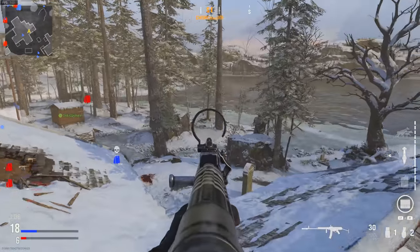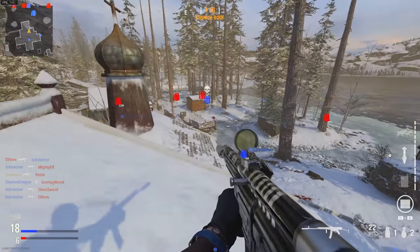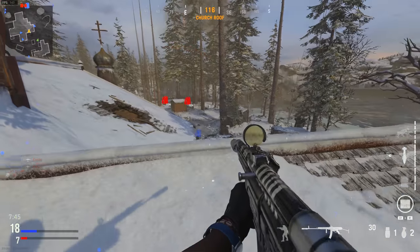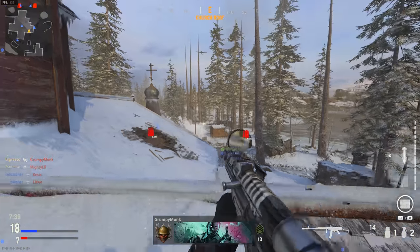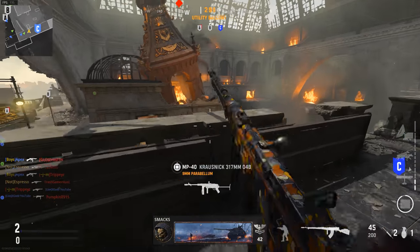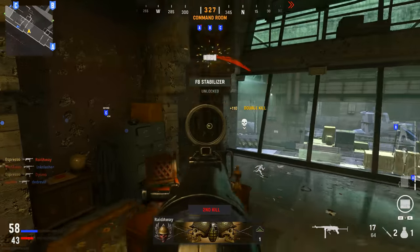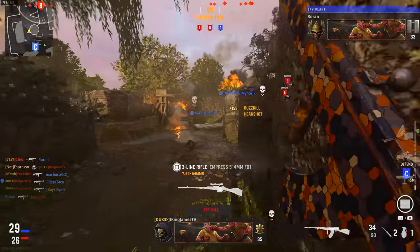Now getting into gameplay: each map has one or two main power positions that let you control the entire flow of the map. On Demyansk, the top roof of the church overlooks the river valley toward B flag — you can pick off enemies and force them all the way around to the bridge. On Dome, the upper levels let you control the map flow, though spawns can flip you out. On Sub Pens, that upper room is where most of the action concentrates — control that room and you control who wins most games.